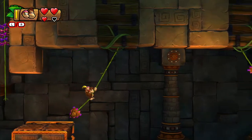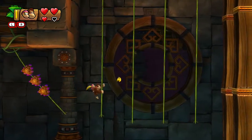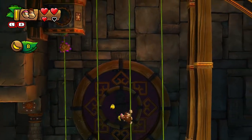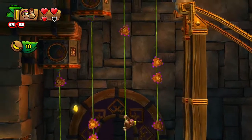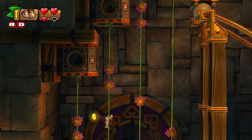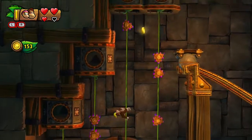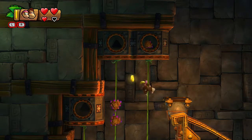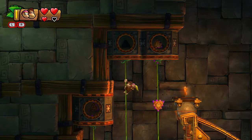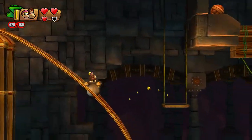Go ahead and grab that. And that. So as you can guess, these sequential bananas lead to something. So we're gonna try our best to get all of them — all bananas and coins. Watch out for the falling clusters of spikes. And there's our puzzle piece, four out of five.